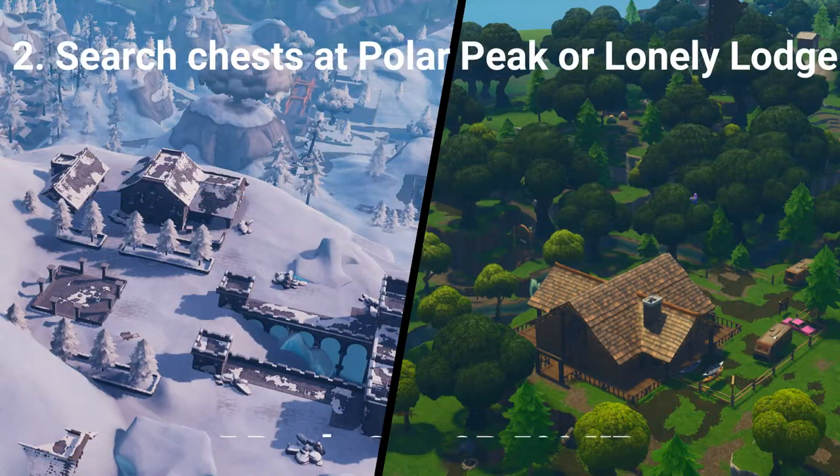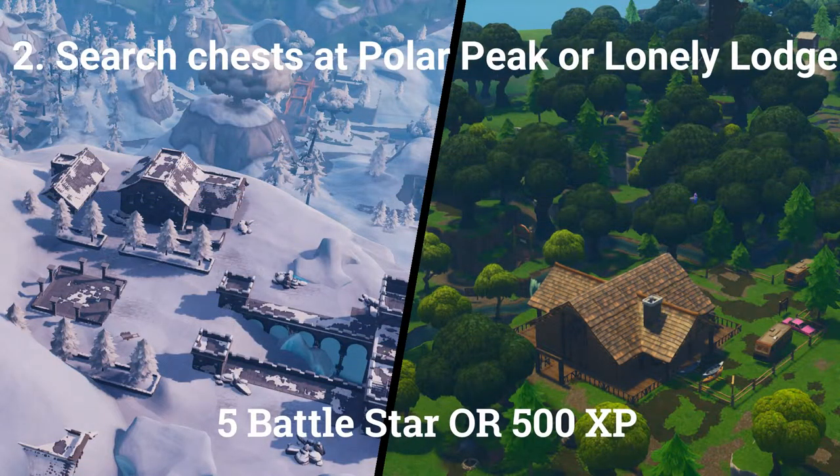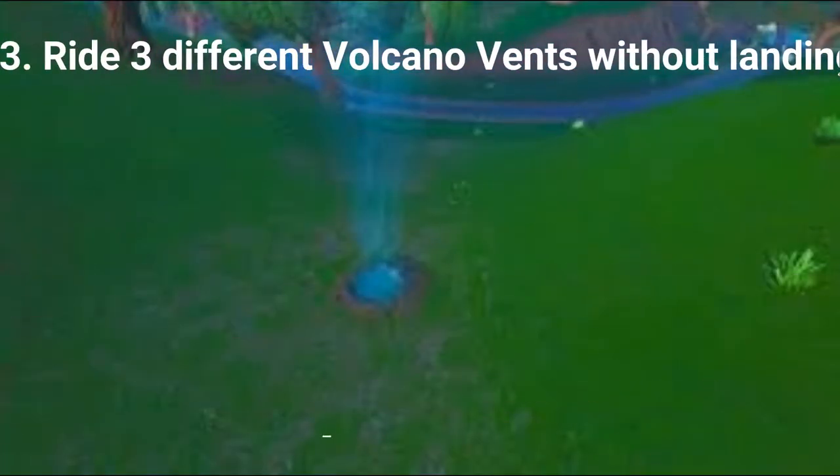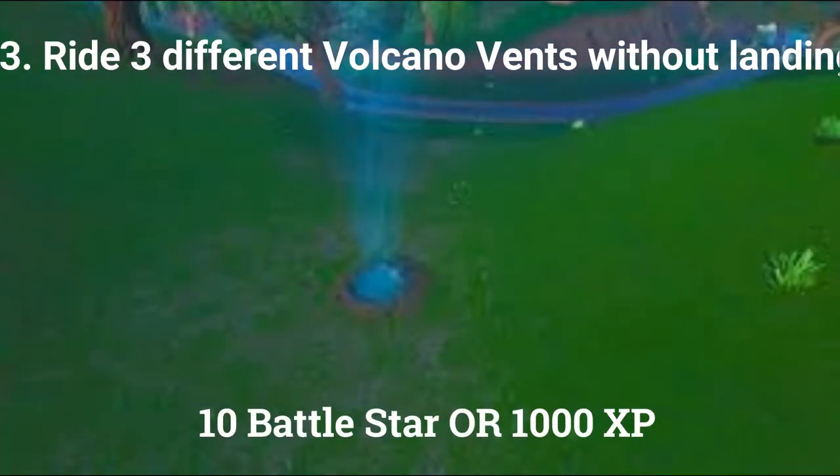The second challenge is search 7 chests at Polar Peak or Lonely Lodge, worth 5 Battle Stars or 500 XP if you are at Tier 100. The third challenge is ride 3 different volcano vents without landing, worth 10 Battle Stars or 1000 XP if you are at Tier 100.